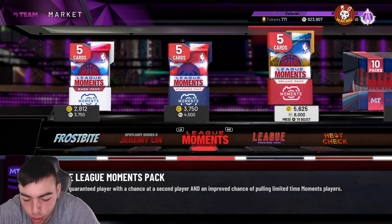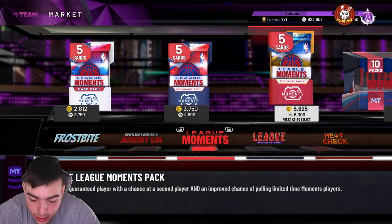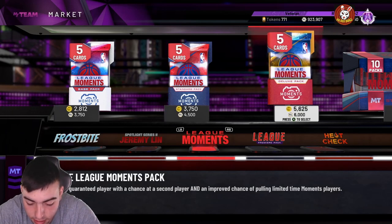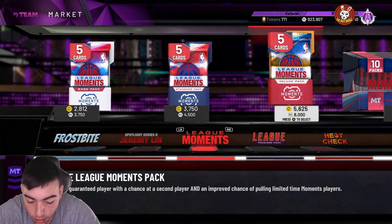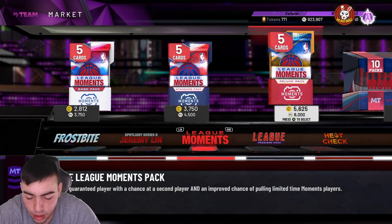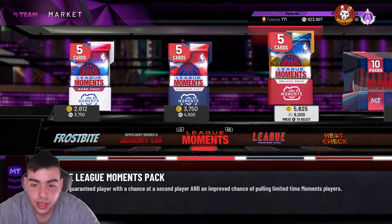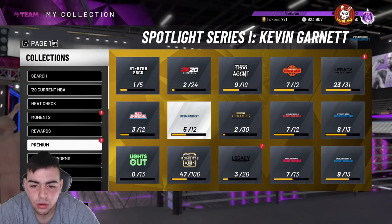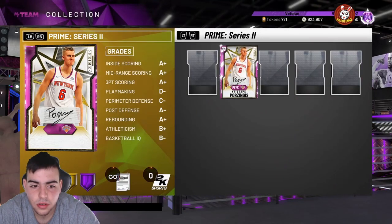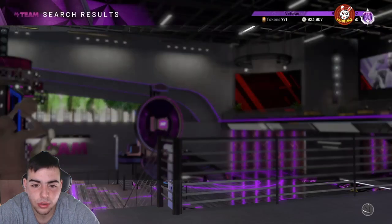Next up we got the new Shaq. Unfortunately he can't shoot threes — I thought 2K would give him a three-point shot, that would be crazy, but he does not. Outside scoring: 70 mid-range, 53 three-point shot, 75 free throw which is actually really good for Shaq. Standing dunk 99, driving dunk 95, layup 92, draw foul 92, post moves 95, post hook 96, 72 post fade — which is really bad. But he's gonna beast in the paint — it is Shaq. It looks like Dwayne Wade is confirmed dropping very soon, and Shaq has been officially announced too, but Shaq is not in the set.